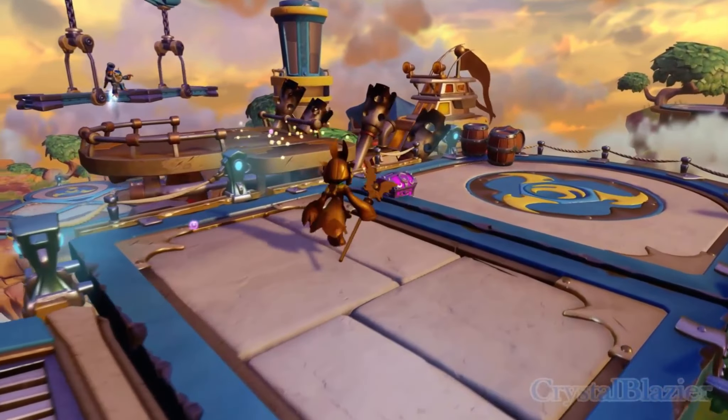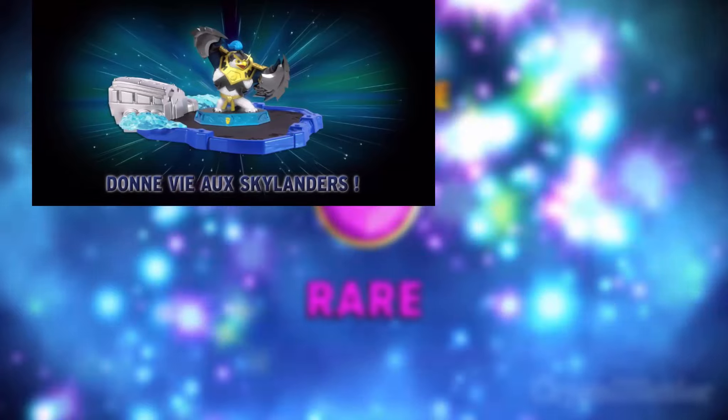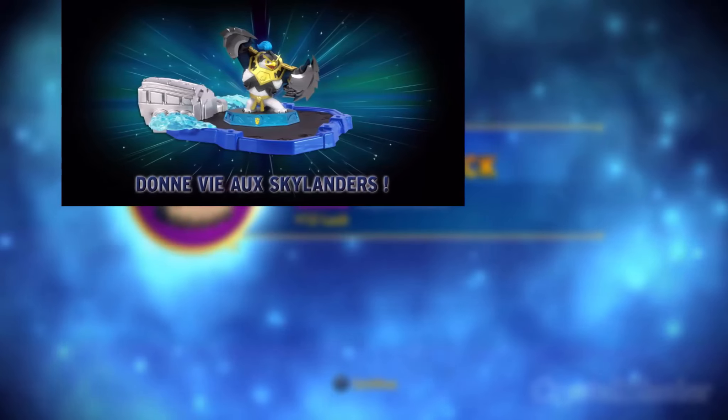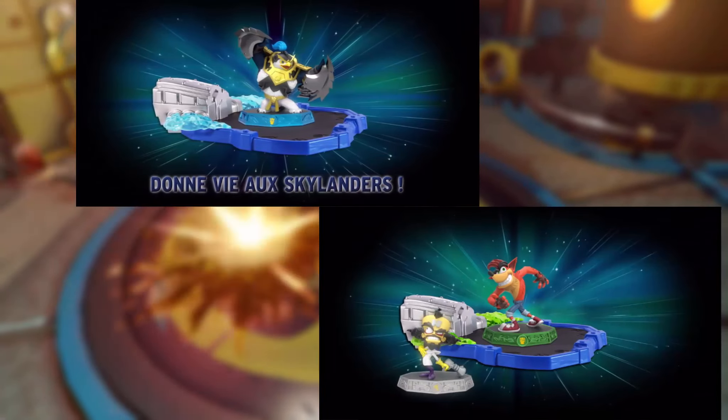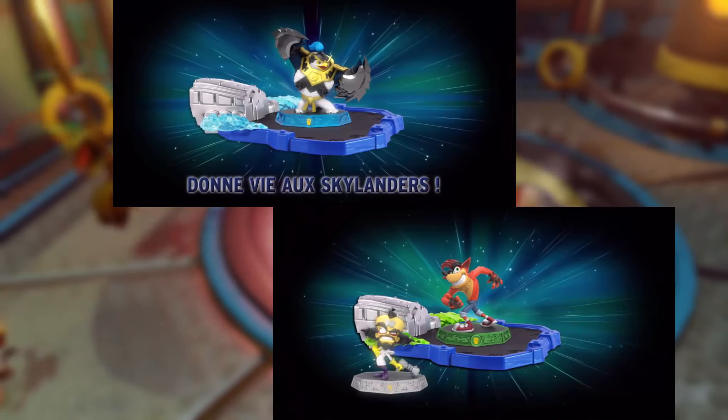How about I pull up this first picture. As you can see here, we have Kingpin on the superchargers portal, and it seems the superchargers portal is blue this time on the flames. And if we were to look at this beautiful little picture with Crash Bandicoot, we can see that he has green flames on the portal. So that's very strange.